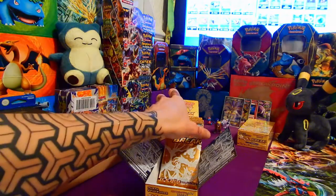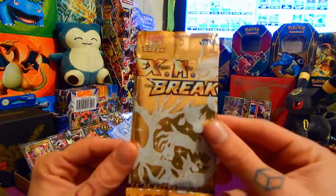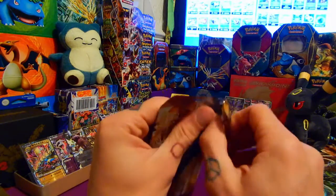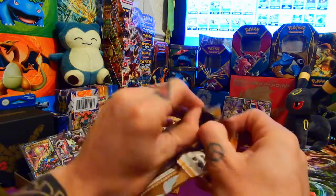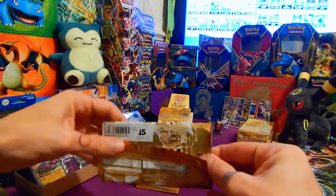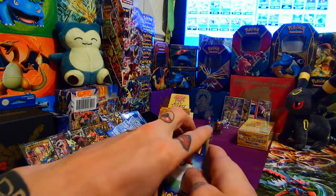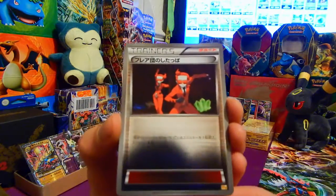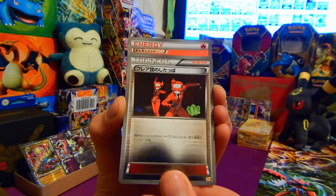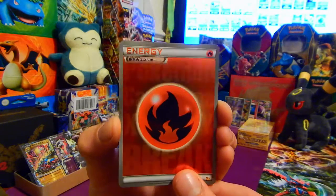We had a little bit of a break. I'm going to continue with the remaining four packs — beautiful, beautiful packs so far. I'm going to start to speed up a bit on these last ones. We have a Team Flare Grunt to start this pack, and behind that a Fire Energy. The holo is great on that — see the drop shadow when the shine comes off.